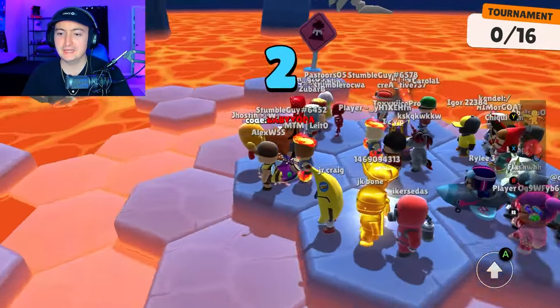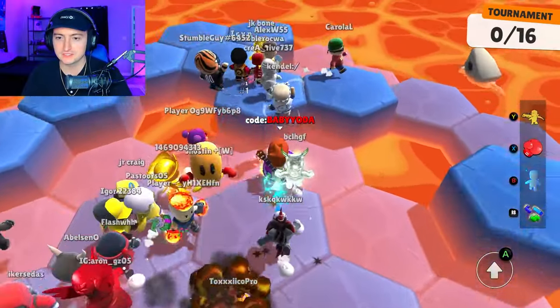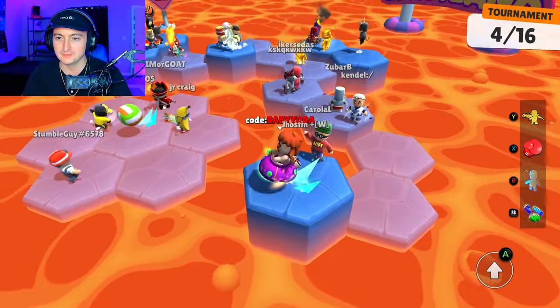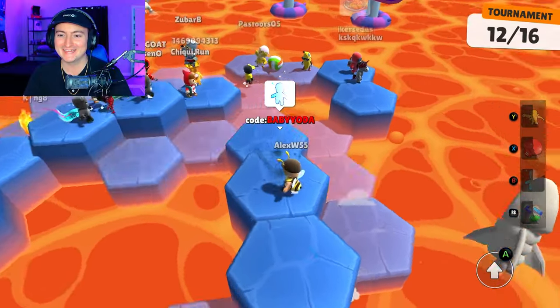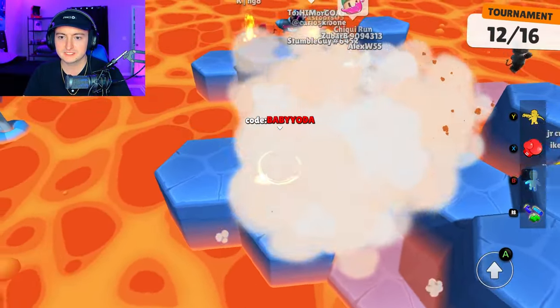This tournament is only Lava Land and has I believe only punch, but I think they forgot to turn off some of the emotes. This is our first look at the skin in the actual version of Stumble. That guy got rocked — you went invisible. Didn't think I had the intuition? Well, that's what you get.